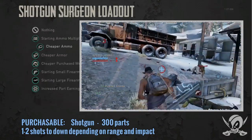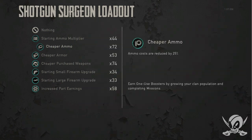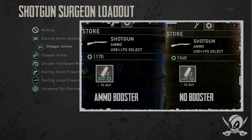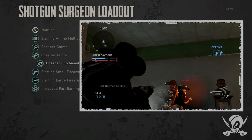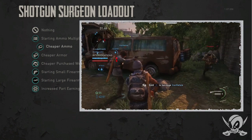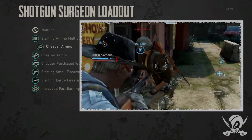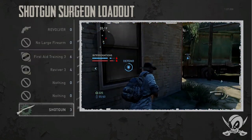My personal booster choice for this loadout is Cheaper Ammo. Purchasable weapon ammo is actually extremely expensive, and running Cheaper Ammo will make buying and refilling your weapon much, much cheaper. It's especially expensive for the shotgun and assault rifles, and the potato launcher. You might think Cheaper Purchase Weapons is a good choice — maybe, if you don't have Cheaper Ammo boosters. But if you're using your shotgun as your primary weapon, you will be burning through ammo. It doesn't respawn and you can't pick it up from supply boxes or dead enemies, so you have to buy it. Cheaper Ammo is a great booster for this build.